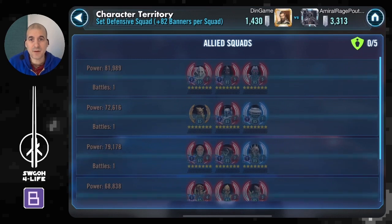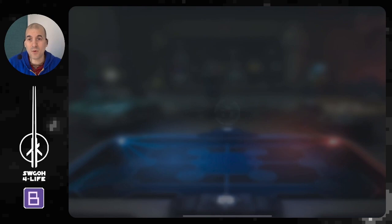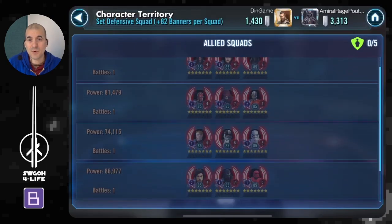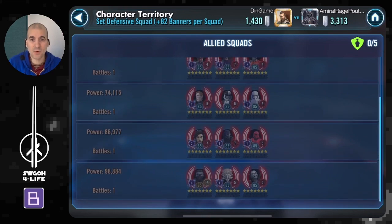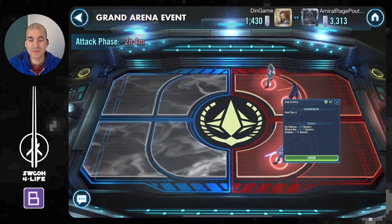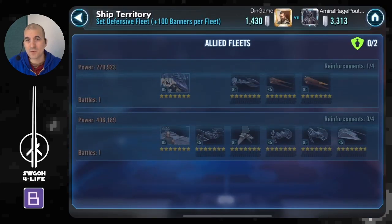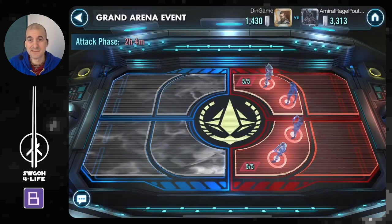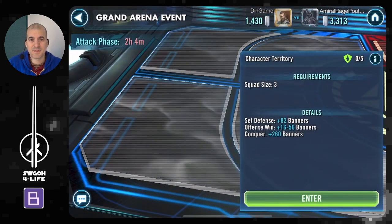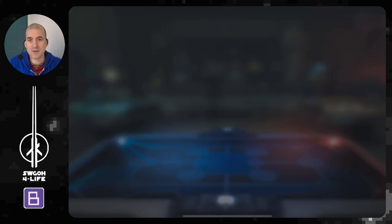He attacked already, so let's look at the score — all one-shots in the top zone across the board. Looking at the bottom: all one-shots, even on my Supreme, no issues. Ships as well: one-shot my Malevolence, one-shot my Executrix. Very efficient player. Let's look at the back zone — and there we go.